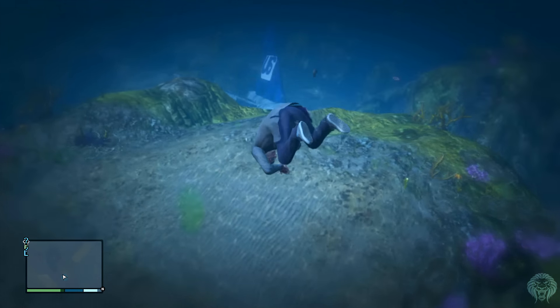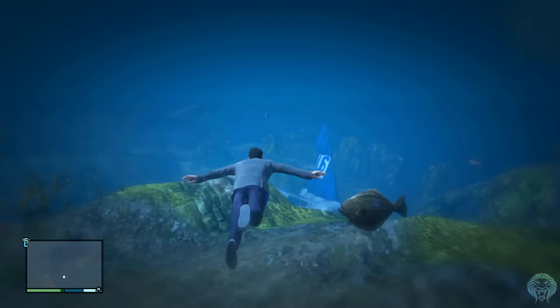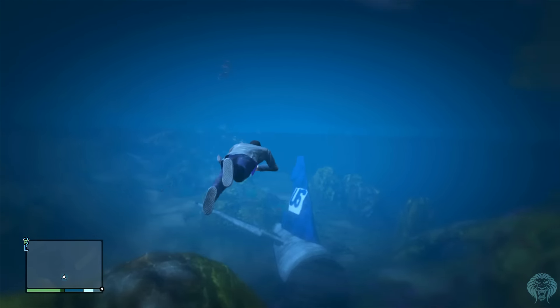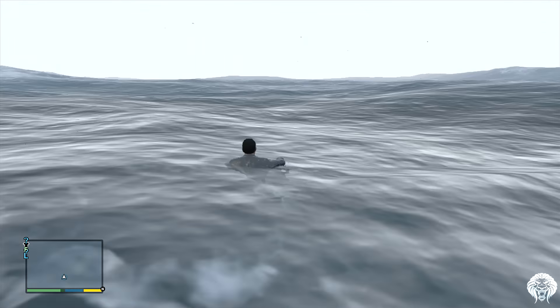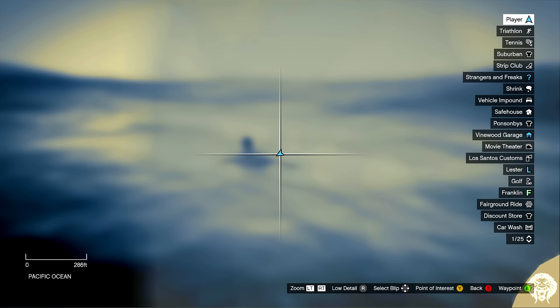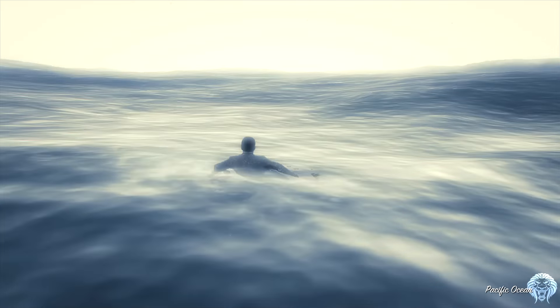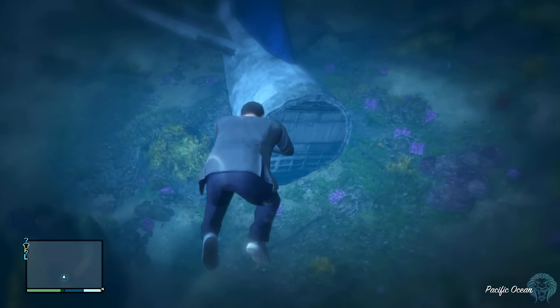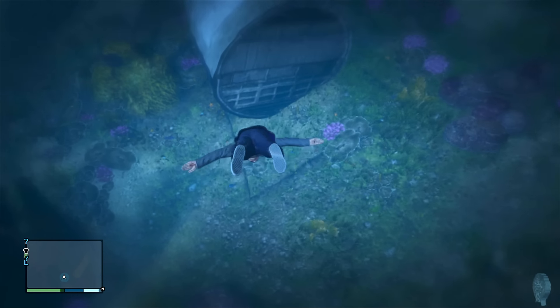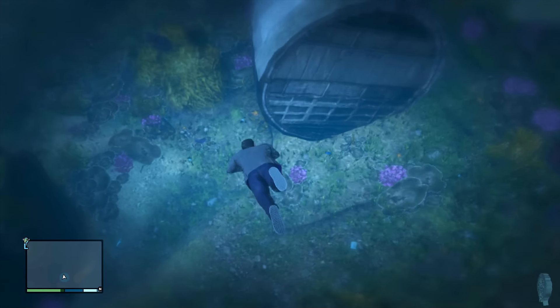There's a lot of things down there — things like armor, things like weapons — but we're interested in the twelve thousand dollars, which is very helpful. What makes it even more helpful is that you can repeatedly do it. Come over to this location, dip underwater, and scope out the area. You're looking for the tail of the plane — you can see it says 'US' on it — and the briefcase is between a large rock and the tail of the plane.